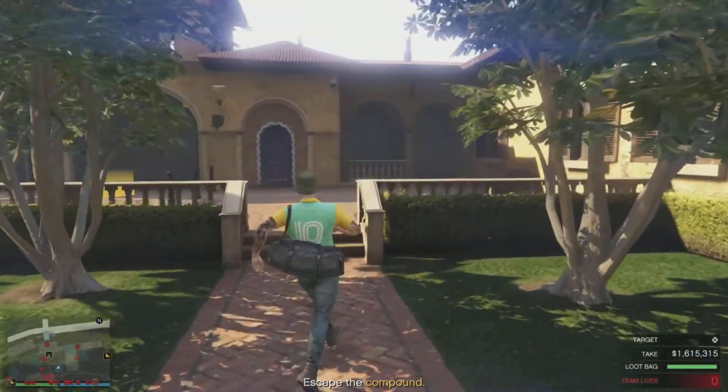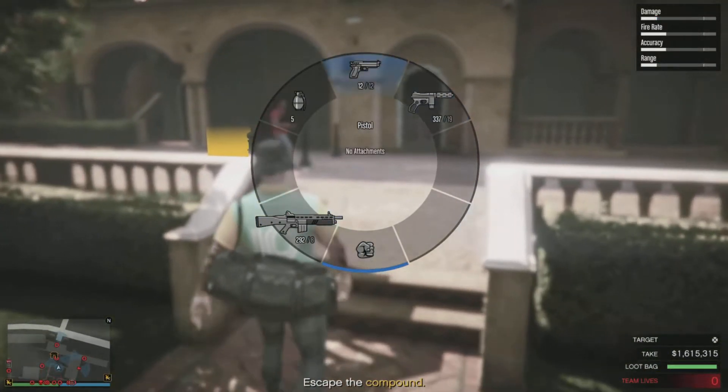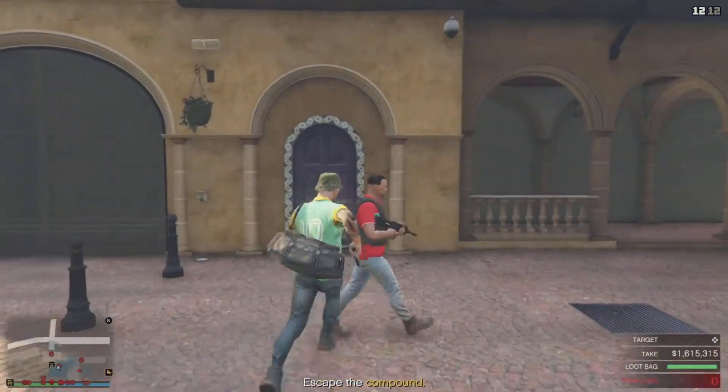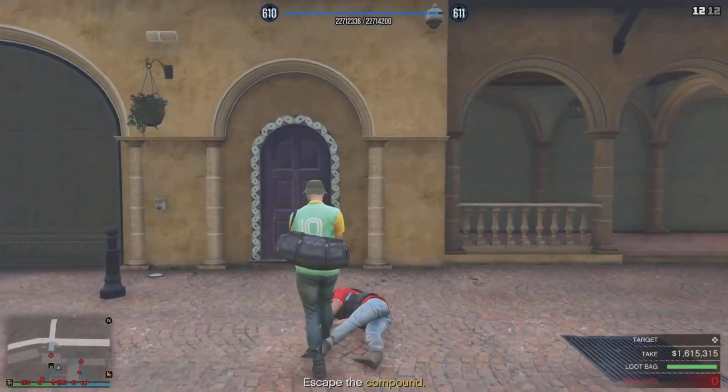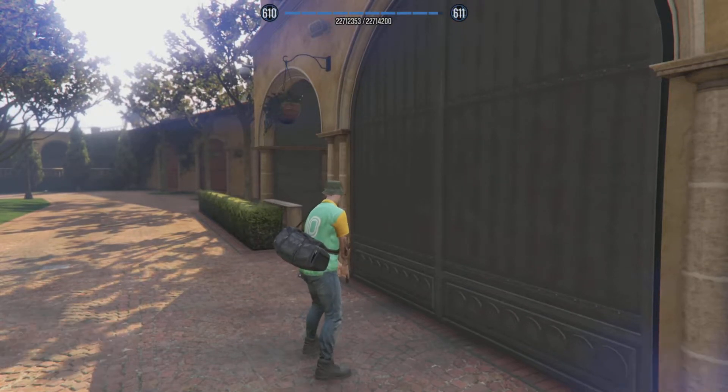I haven't bothered with the juggernaut because I'm doing it solo, so I don't need to wander around the compound. I just don't bother him. Take this guy out and then just leave — and that's the heist done, as easy as that.